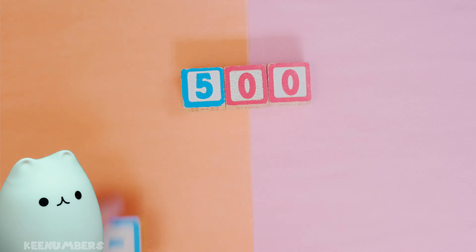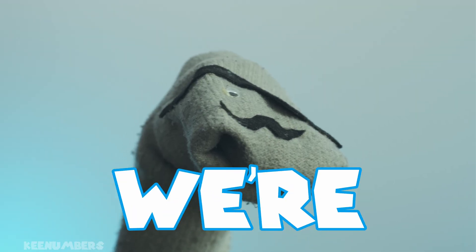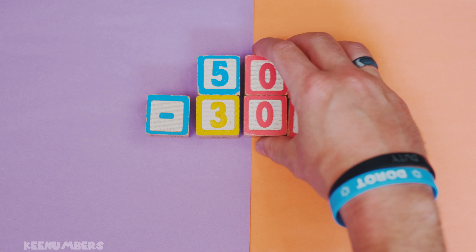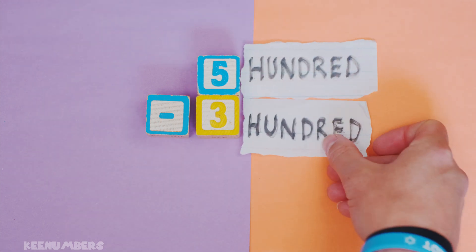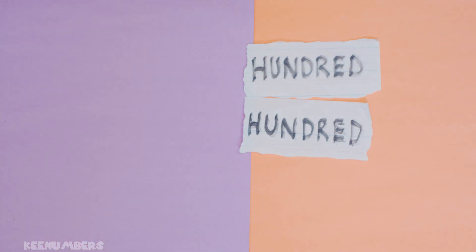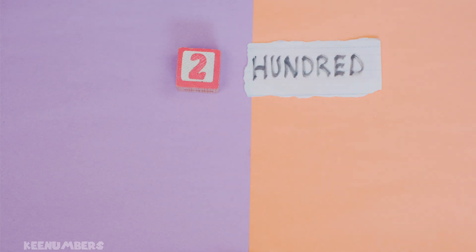What is 500 minus 300? Well, that's it — video's over, we're done. 500 minus 300: that's just five hundreds, and you're going to take away three of those hundreds, so you would only have two of those hundreds left, which would more commonly be written as 200.